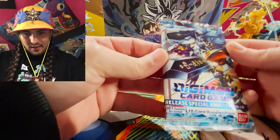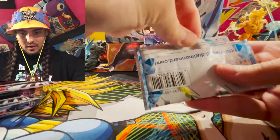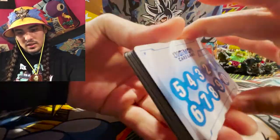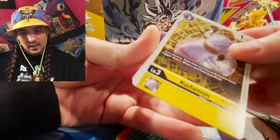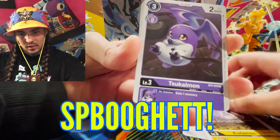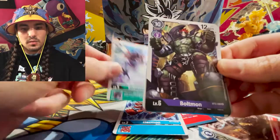First pack here — we got this guy that looks like a knight, I don't know his name and I'm not going to pretend that I do. Let's strip and crack it here. There's something in the back — looks like a card list for the set. Let's get into it: we got Kudamon, looks like some sort of snake or maybe a ghost. Don't know. This looks like a cute little demon — Sukaimon.